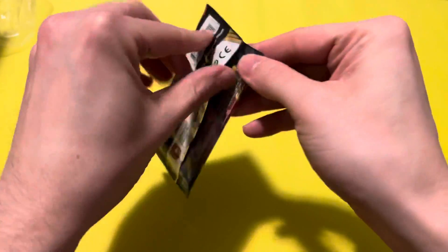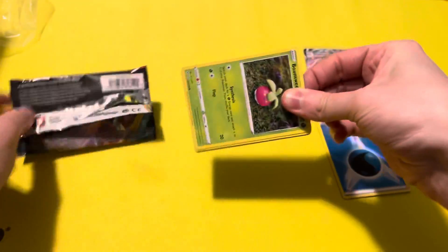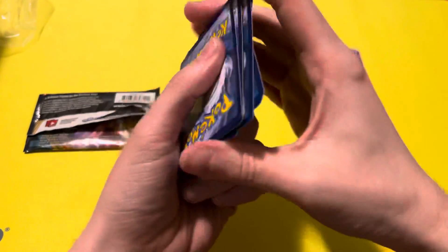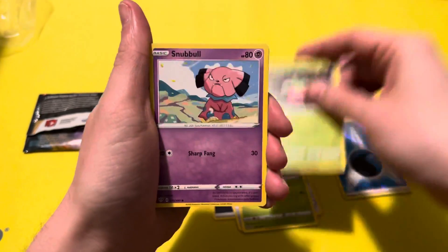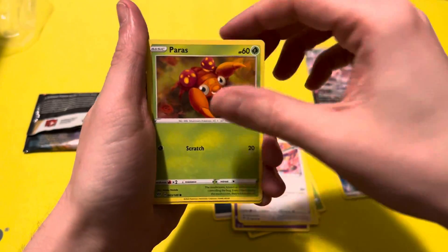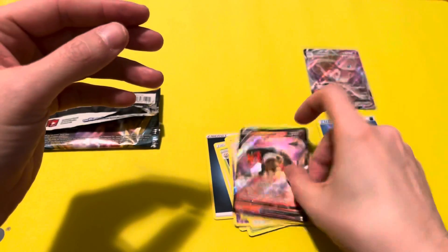And we have Darkness Ablaze — looking for the Charizard. Charizard! Dartrix, Bounsweet, Snubbull, Meltan, Bunnelby, Ferroseed, Reverse Holo Ursaring, and... Houndoom V. I'm a Houndoom fan, so I'm not too mad about that.